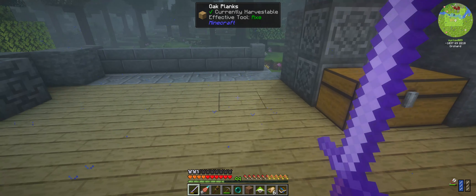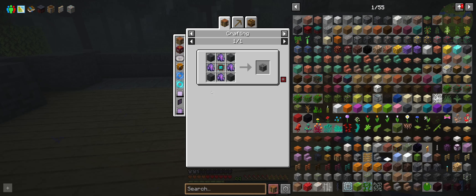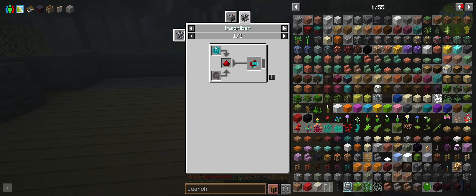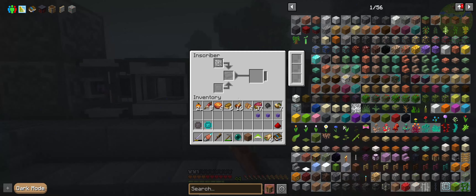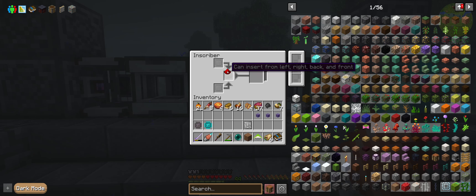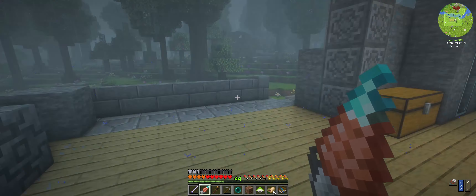What we need to do next is put inside the inscriber the engineering circuit and the printed silicon and one redstone — shouldn't be a problem, I've got redstone here. We'll just have to temporarily remove one of these guys. Redstone here, here, and here. And that should give us — bingo — our engineering processor. Nice. Let's put this guy back.